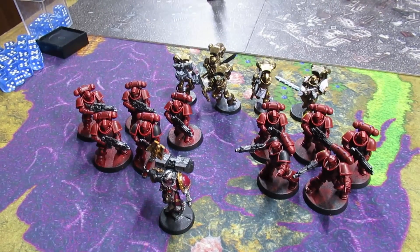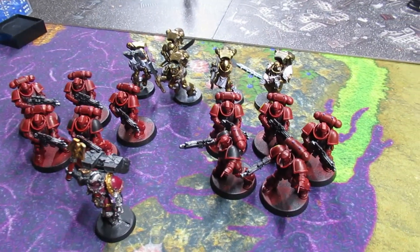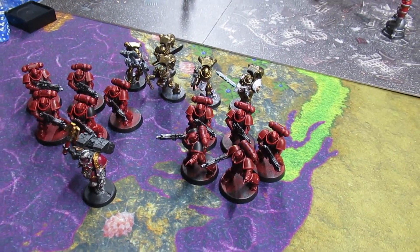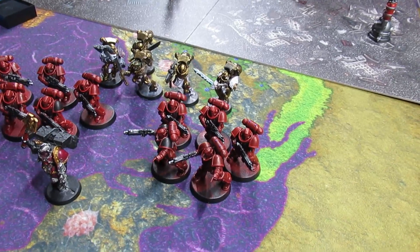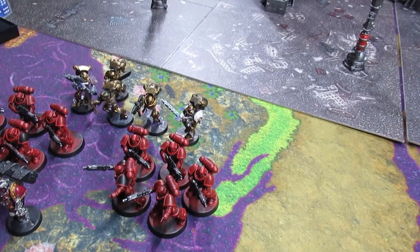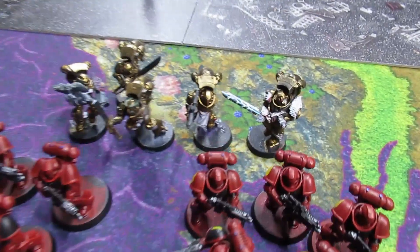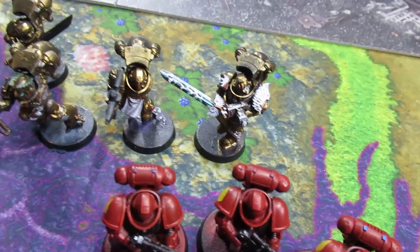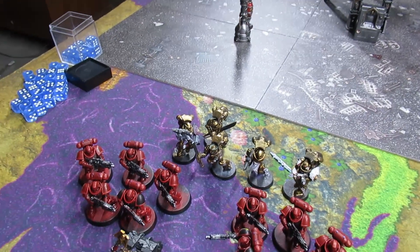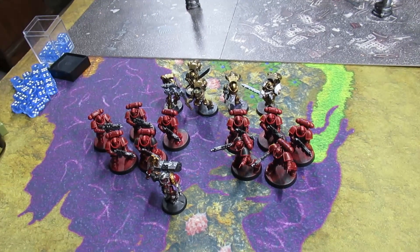On top of that we've got two Intercessor squads. Both sergeants have thunder hammers for point-filling purposes, and everybody else is running standard assault rifles to shoot and then run up and assault something. Next we have the Sanguinary Guard — they all have the Encarmine Sword and the Angelus Boltgun. What you see is what you get.